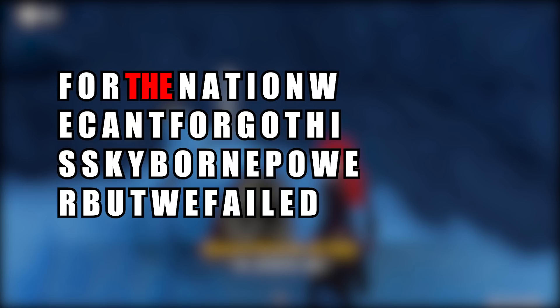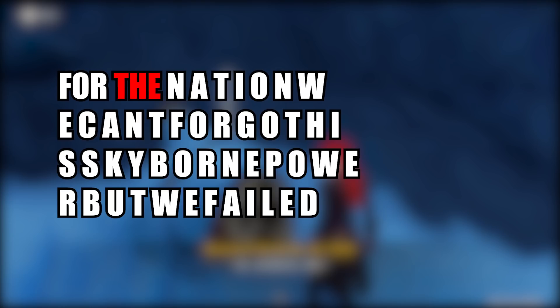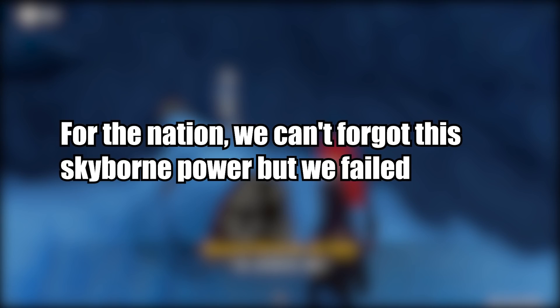Once we have converted all the letters shifted to their corresponding positions, this is the message we get. The spacing is of course incorrect, so we'll have to figure that out ourselves — but this is not too difficult. Looking at the very beginning, the only word that can form is THE, meaning the first word is FOR, followed by NATION, and going one by one like this we can figure out the correct spacing. After fixing all the spacing, this is the original message: 'For the nation, we can't forget the skyborne power, but we failed it.'